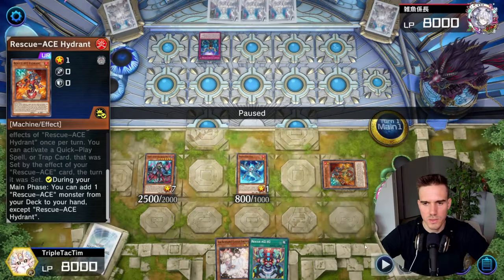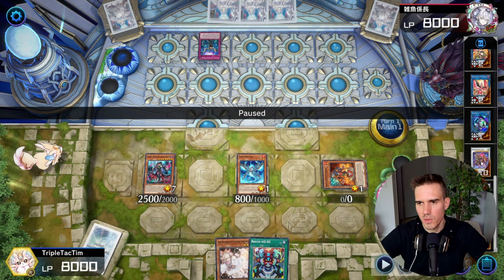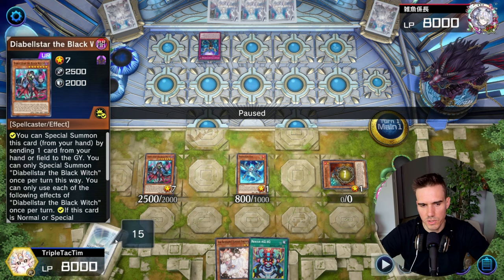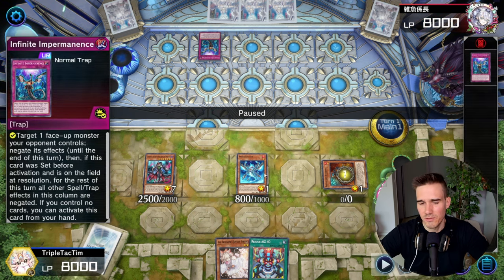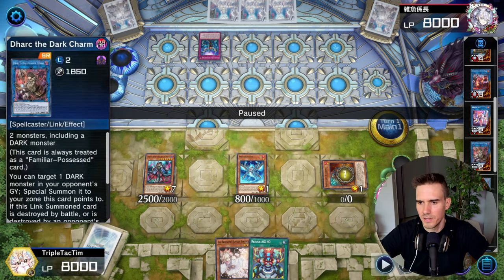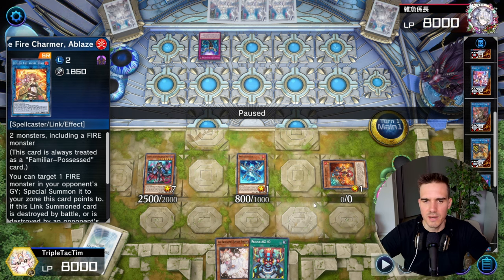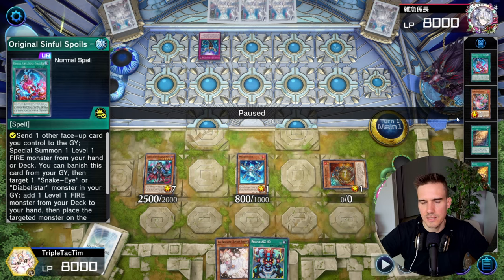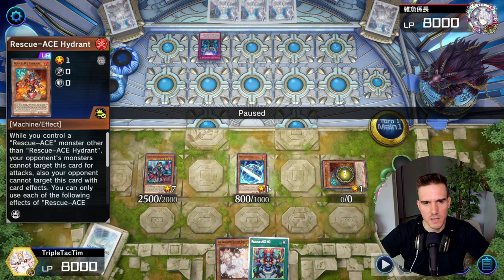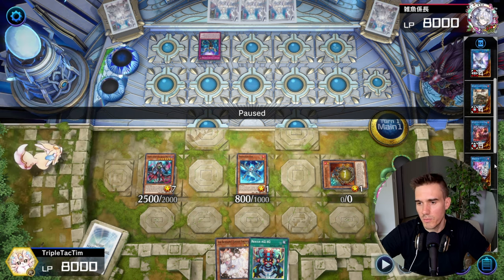In the end it works out and we win, but what I could have done is go for a Linkuriboh here. That would have played into Nib though. But you could go Linkuriboh, put this in the grave, then you have a Linkuriboh and the Black Bridge, and then you can transform. Unfortunately we don't have a Fire or Dark here, but then you can transform Black Bridge and Linkuriboh into maybe the Barricade Blocker or a Heater - it doesn't really matter, it's only a link-2 body. And remember when you have Linkuriboh in the graveyard, you can quick-effect tribute for cost a level-1 from the field, and then I could have dodged the Imperm which would have also gotten my Hydrant into the grave.